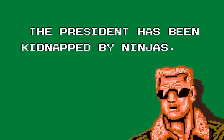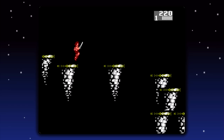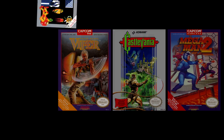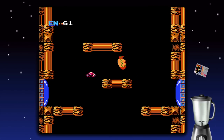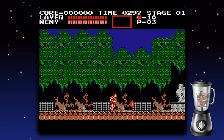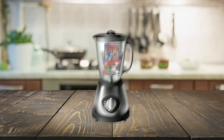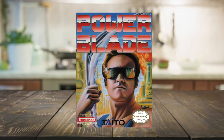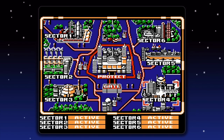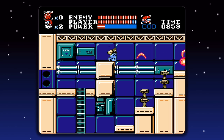By 1991, developers had experimented with platformer mechanics enough to know what did and didn't work. Taito was paying attention and borrowed elements from established games in the genre: explorable, backtrackable levels; an agent hidden in each stage that gives you access to the level exit; a three-tiered upgradable primary weapon; and selectable stages that can be completed in any order. Power Blade has it all. You must power up your boomerang, thoroughly explore each of the six selectable sectors, and collect ID cards from the agents hidden in each area. Power Blade combines all these elements well.